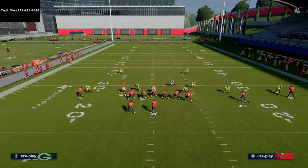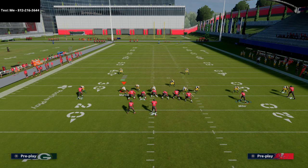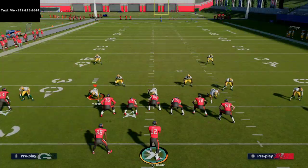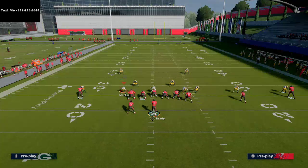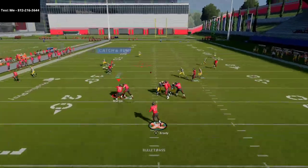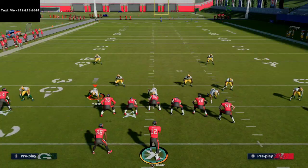What you're going to see is this starts to open up and their user is going to have to start coming over to the right side of the screen. If the user goes to the right side, what that leaves open is the backside. You can throw this little corner route with a low pass — it's a very easy throw in rhythm. Once they start over-committing to stop the dig route to Mike Evans, the user goes right, and you throw this backside post route to Scotty Miller, which gets very good separation against man coverage.